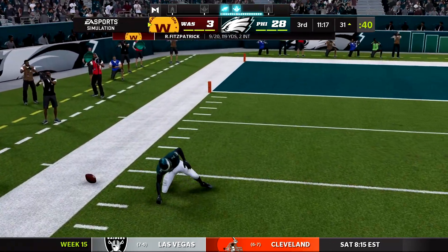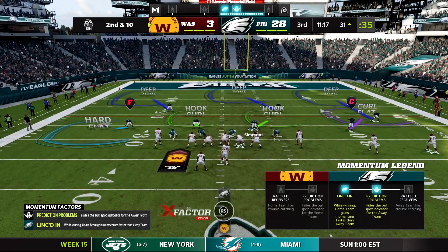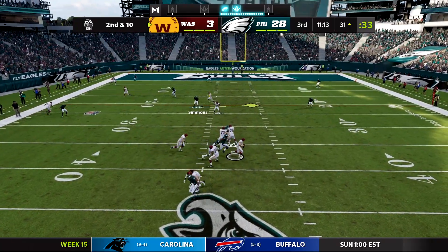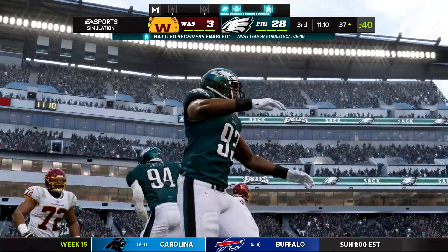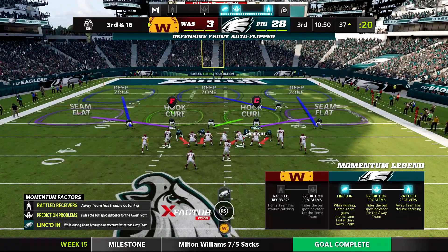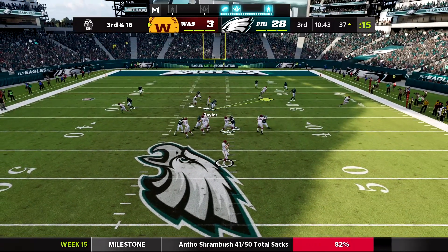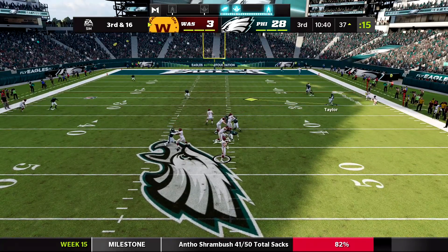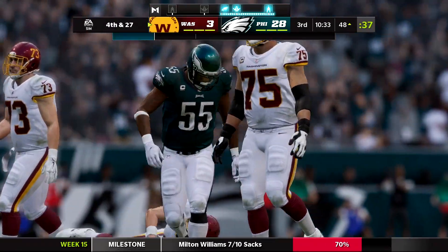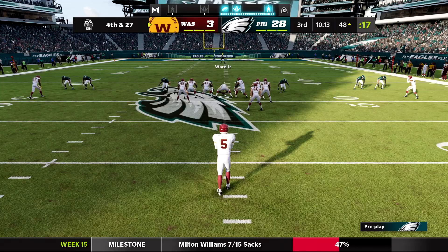Pass breakup by Darius Slay. Another sack — Ryan Fitzpatrick taking too long, Brandon Graham making it fourth and 27. The turnover fumble didn't really matter given the score situation, but it's still frustrating. This game isn't perfect gameplay-wise, not going to sugarcoat it. It's still a pretty huge upgrade over Madden 21, just because of how bad Madden 21 was. Sometimes you just have to let it out and complain.